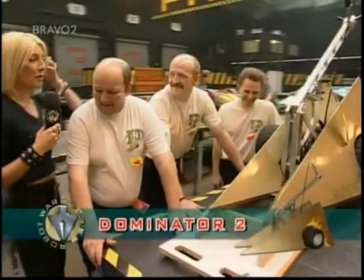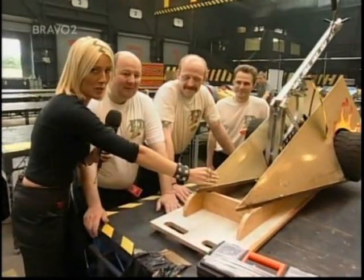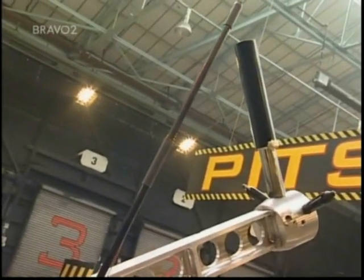Platinum nitride coated titanium — Dominator 2 are back for more damage. This thing out the accelerator pulls the motorbike up to 20 miles an hour, it's very very nippy. They've got about a tonne and a half worth of pressure from that axe. Have you made any changes since the heats?